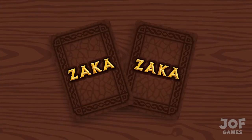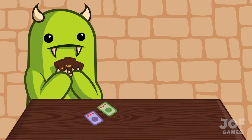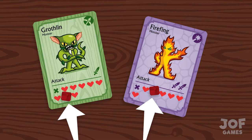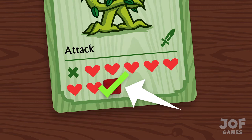Every Zarka card is either a monster or a weapon. Monster cards are the ones with the monsters on them. Each player has some monsters on the table in front of them. These form each player's monster army and the table is the battlefield. Each monster in the battlefield has a red heart token on one of their hearts. This shows how much life force each monster still has remaining. A token on the bottom right heart means the monster is at full health and has all of its hearts. This is how all monsters start the battle.